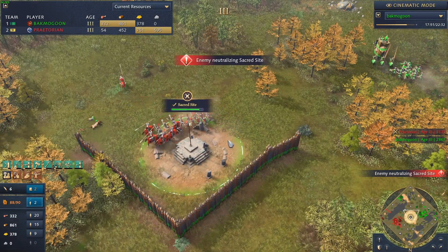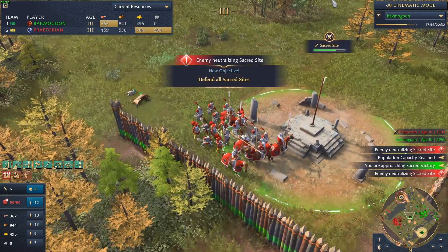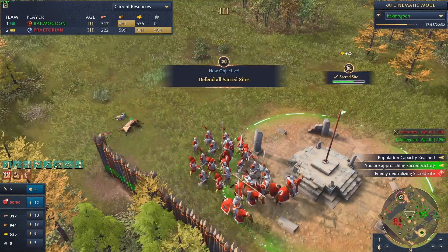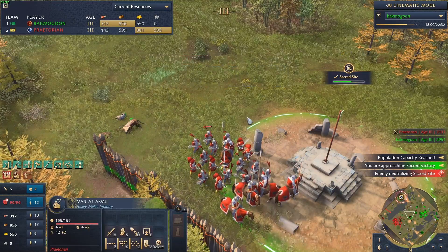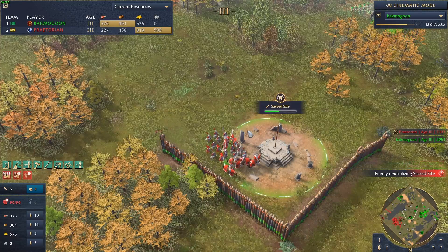Praetorian is capturing a green sacred site here. He came in with horsemen, spearmen, and crossbowmen - he came in with the whole nine yards and took it out very quickly.